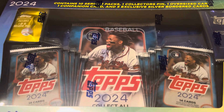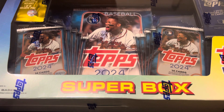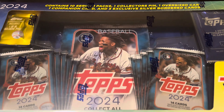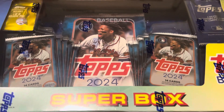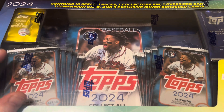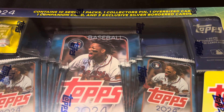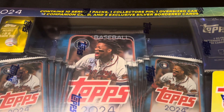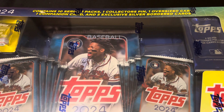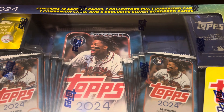All right, what's up guys? Today we're back with another video. We're going to be opening the Topps 2024 Series 1 Super Box. I don't know if these have hit retail shelves yet, but these are definitely a highlight whenever they come out. It contains 10 Series 1 packs, 1 collector's pin, 1 oversized card, 1 companion card, and 5 exclusive silver-bordered cards.